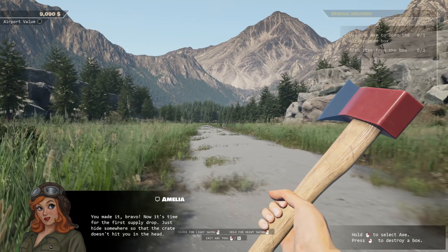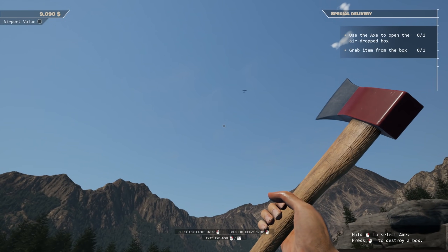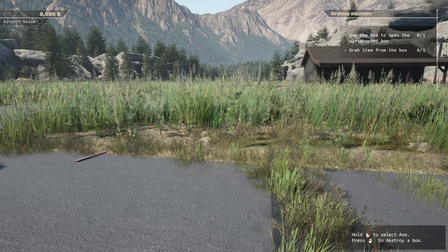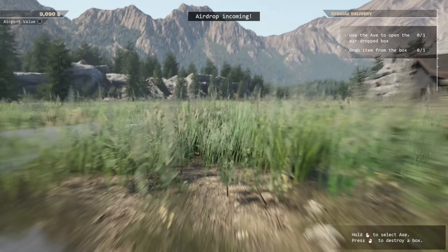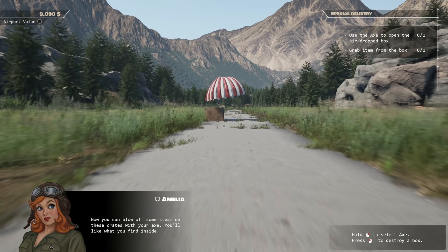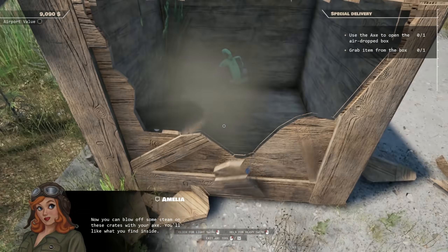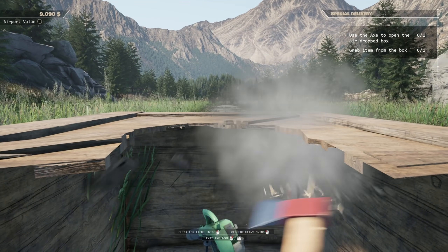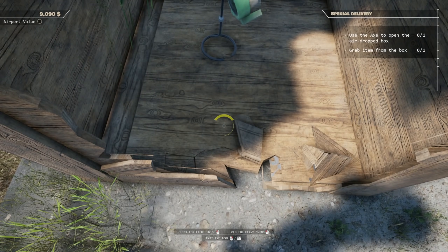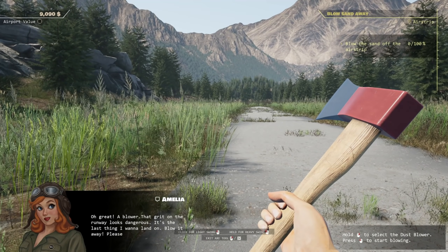Airport value! Now it's time for the first supply drop — it's worth $9,000 more somewhere. The crate doesn't hit you in the head! Oh! Care package — oh there it is, it's coming. Watch it — like, wrong cargo, it was a bomb! Okay, what's in our first care package? Now you can blow off some steam on these crates with your axe, you'll like what you find inside. Oh we got a blower! Wait, you dropped this whole crate down for one blower? Like you couldn't fit anything else in here?